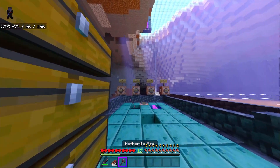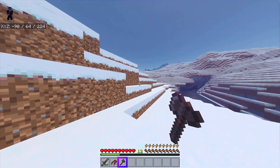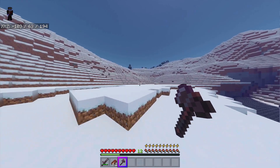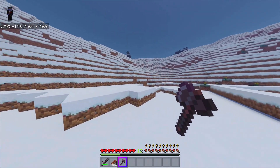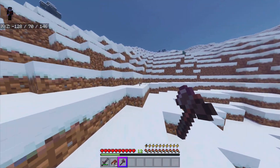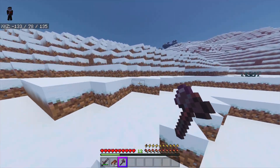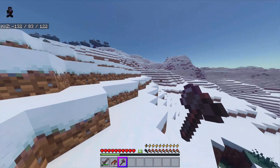Let me grab an axe and go chop down a tree to test it. I'll sprint over and chop it down, and we'll see if we can get this bar to deplete. It may be a bit weird since I added the add-on to an existing world. But yes — you can see the energy bar is starting to deplete! We've lost one energy already.